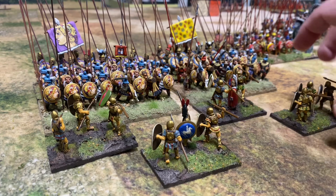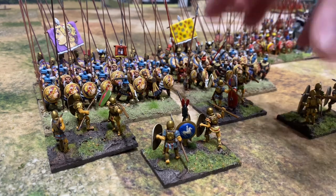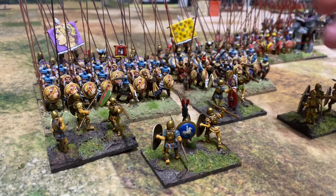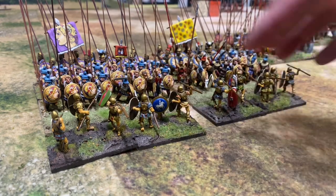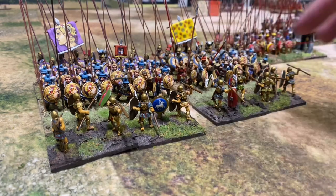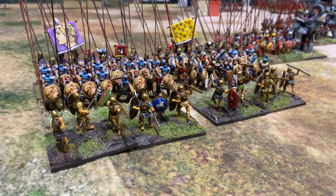They would maneuver around the battlefield in these manipular formations, but once they went into combat, the manipular formation basically ceased to exist and they just went in as a line of battle. Essentially, the Hastati would be deployed, and at a given point go forward, strike the enemy battle line, with each maniple going forward so the whole Hastati would fight as a solid battle line. So where does this idea of relief in place - the battle line relief - come from?